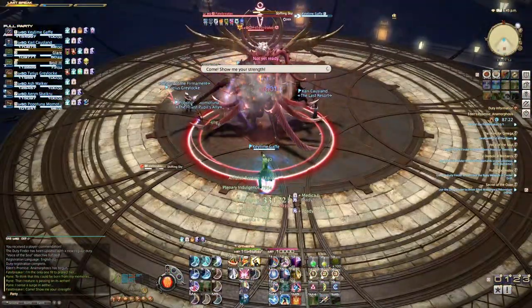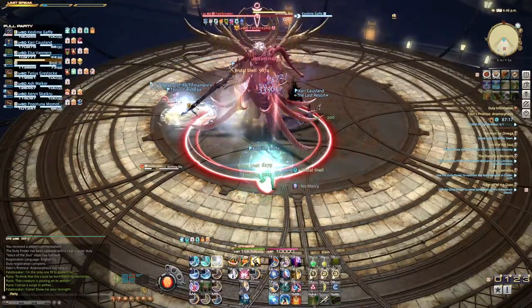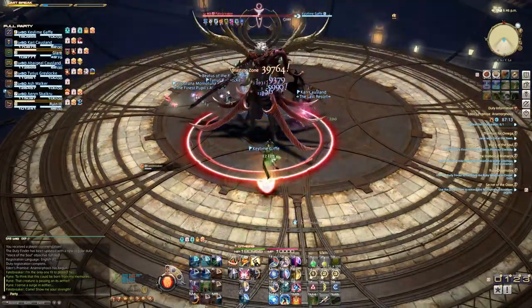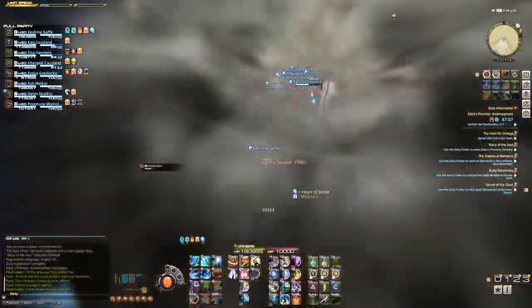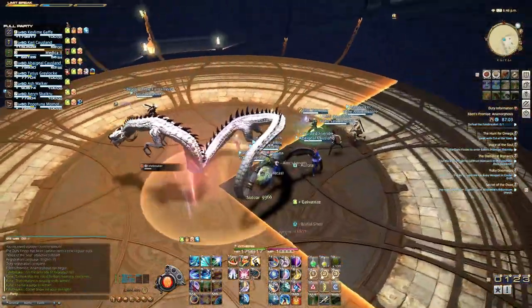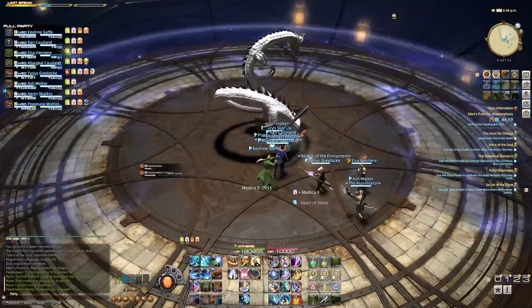Shifting Sky creates a sequence of events. It starts with channeling, then the boss jumps away, creating a big pushing indicator on the floor. Stand nice and close to the center of that so you don't get thrown off the board. From there, he'll leave his pet snake behind — just get behind it. There's a generous time slot, so you should be fine.